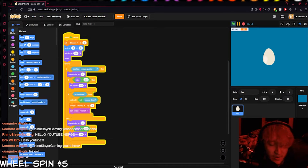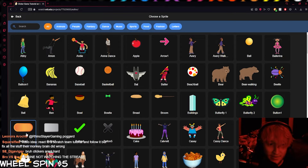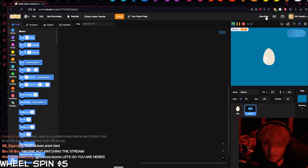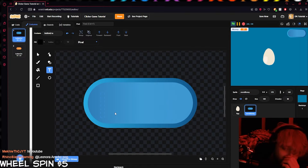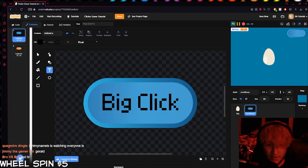First, to make an upgrade you're probably going to need a button. There are a bunch of ways to do this, but I'm just going to use a button sprite — I'm too lazy to make my own, so I'll just choose one that already exists. I'm going to name this button 'More Money' and put some text on it. We're going to call this upgrade 'Big Clicks.'